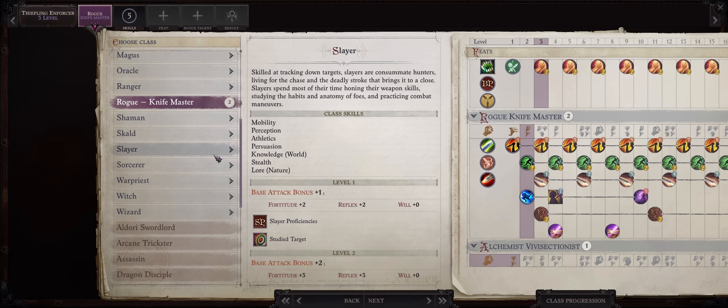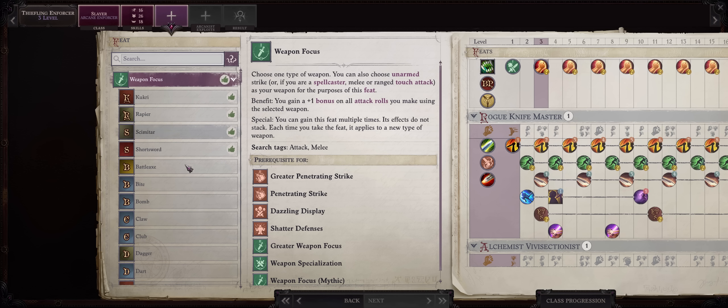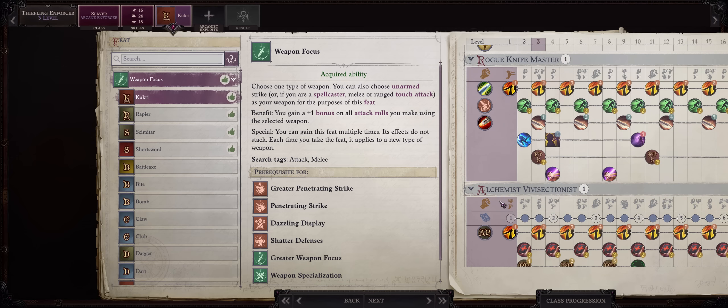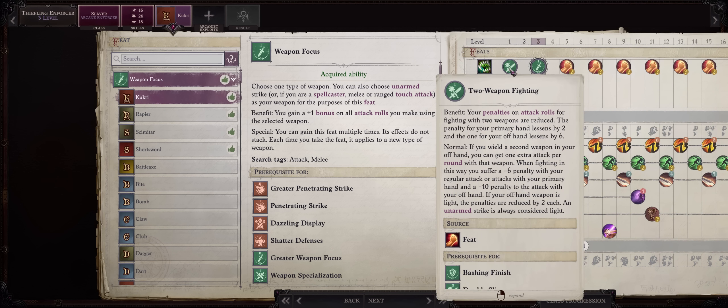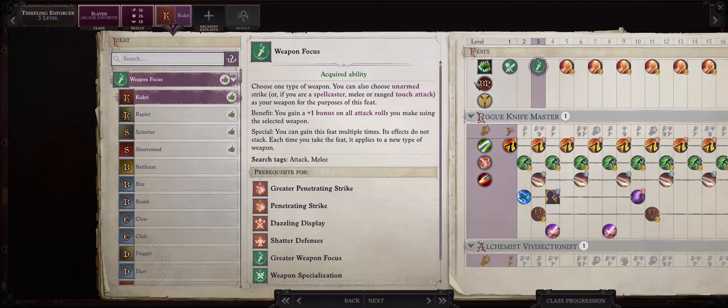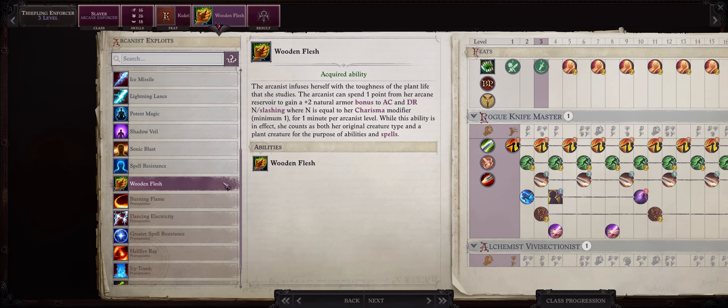Level 3 is when I would get into Arcane Enforcer at last. And for a feat, Weapon Focus into Kukris. We get Kukri proficiency from Slayer, and this can help you overcome the dual-wielding penalty from Two Weapon Fighting. Now for your first exploit, my preferred pick is Wooden Flesh, because it's the most unique of them all without a doubt.